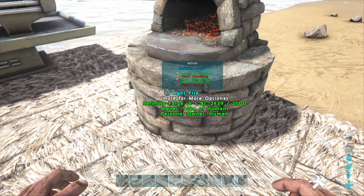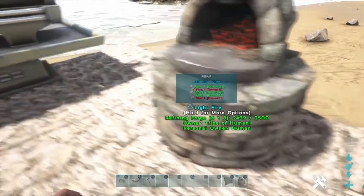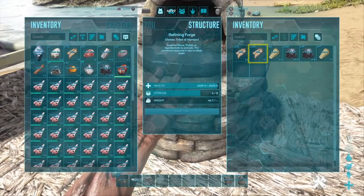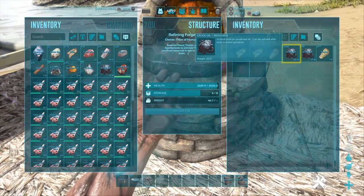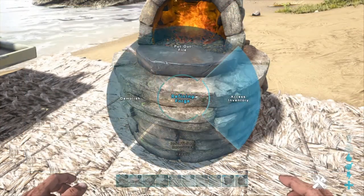After getting your hide and your oil, you're going to want to go into your forge. You're going to want to put your hide and your oil with a fuel source and turn it on. Over time, the oil and the hide will fuse together and make gasoline.